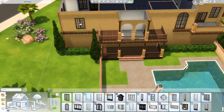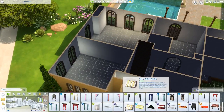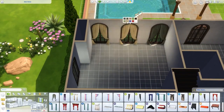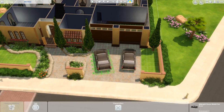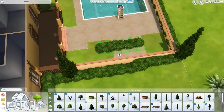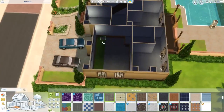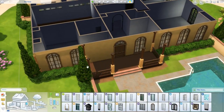This house is not fully furnished — it's semi-decorated and people can add on top of it if they want. It has five bedrooms and four bathrooms costing around 200-something thousand simoleons on the gallery. The link is down below if you want to download it. My Origin ID is SpringSims if you want to download my other houses too.